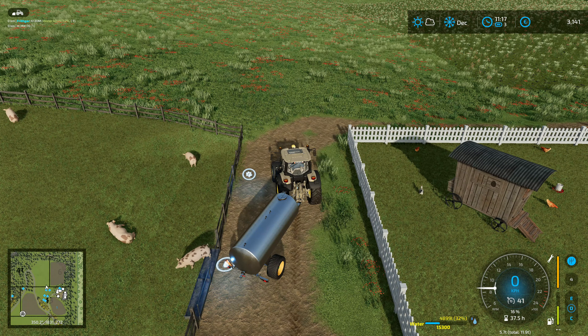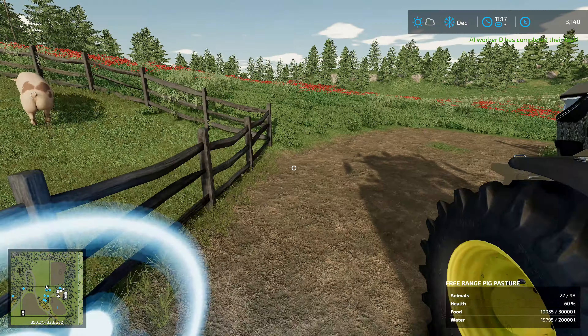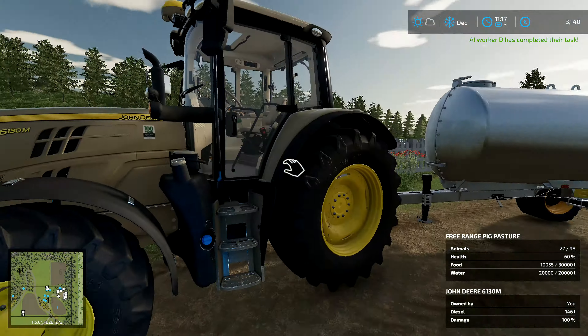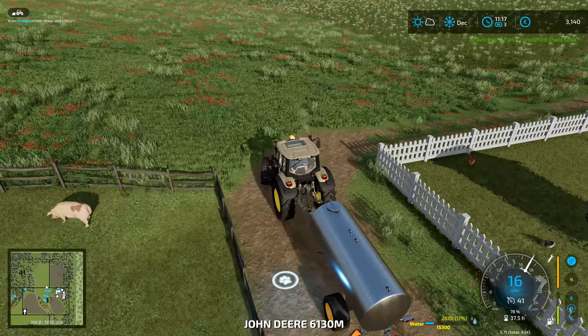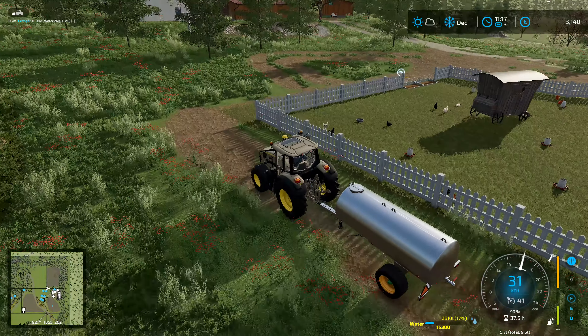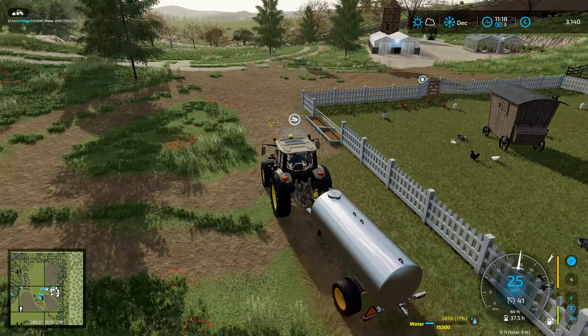So we can put a bit of water in for the pigs and everyone should be happy. That's completely full now. And a worker has completed his task - we are doing well here.